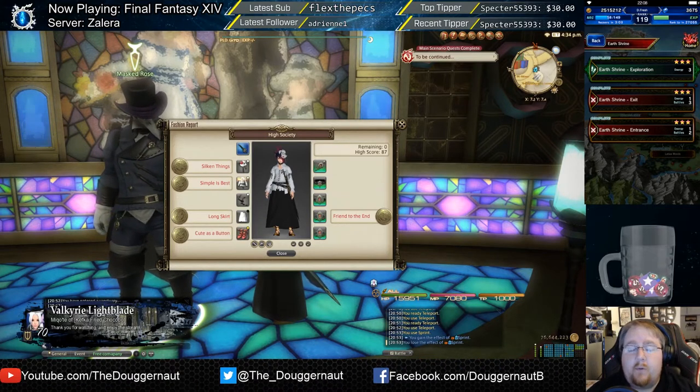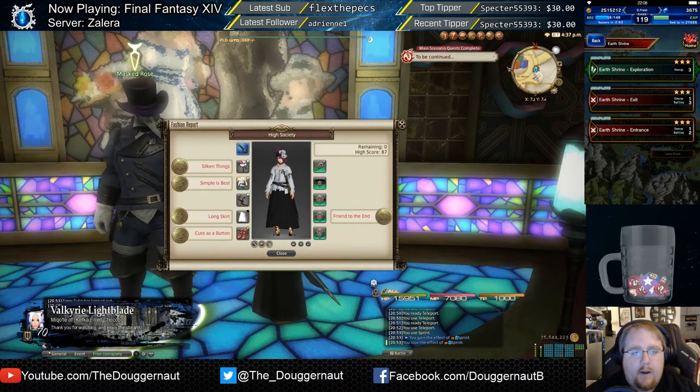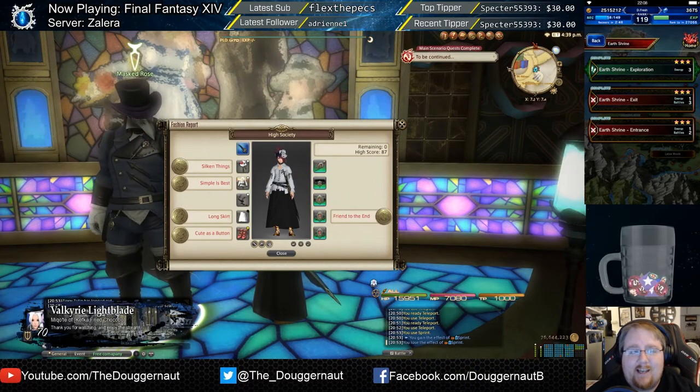Today we're going to be looking at the Fashion Report. A lot of people have been having issues with this, trying to get the best score possible. There are different posts throughout Reddit, people posting what metals, what items work best. Here's my current setup for this week, which is High Society.